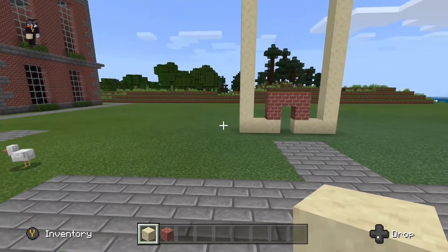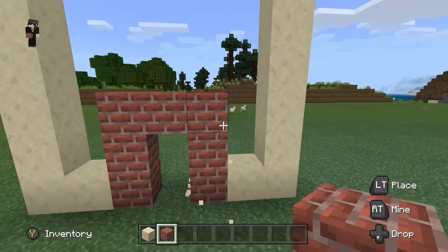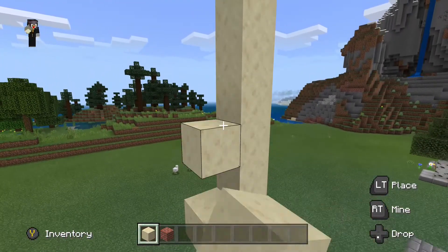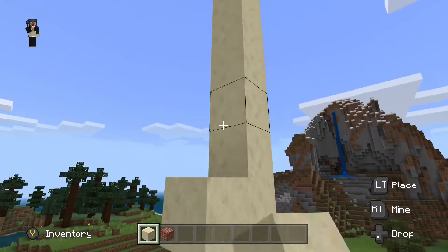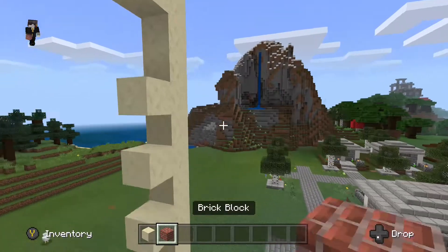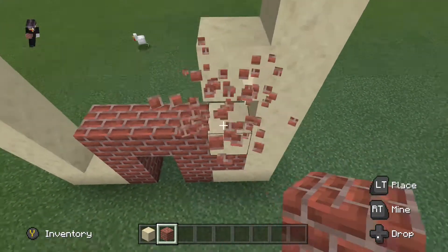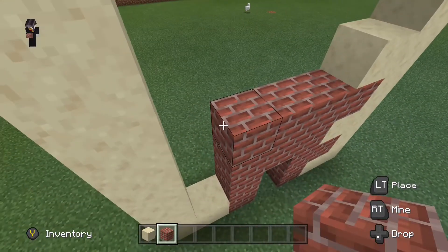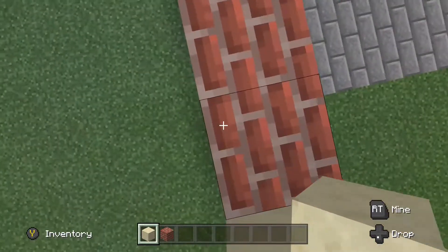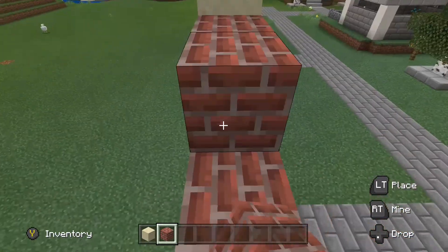Here you can see I'm just starting the design. The design is going to be alternating between smooth sandstone and brick, which will make it kind of pop out quite a lot and make it stand out. I think it's going to fit in with the town hall the way I designed that too, which will help it fit into my whole town. I'm just going to keep alternating between the two — I'll speed it up for you guys so it's not as long to watch.